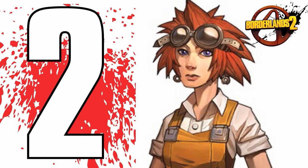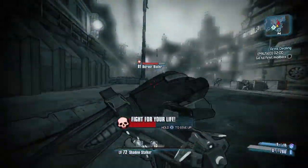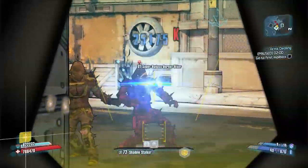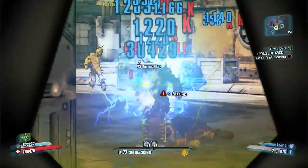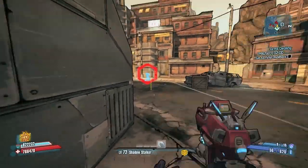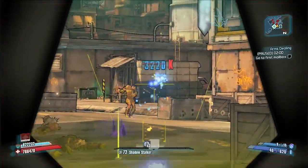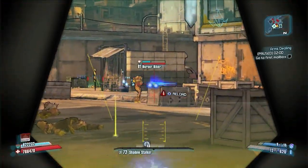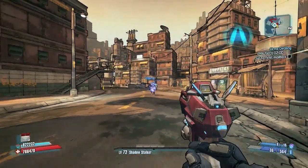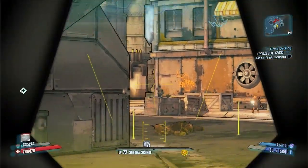Coming in at number two is the Lady Fist. This gun used to only do 400% critical hit damage, and if you play offline it still only does 400%, but if you're playing online the hot patch — which might even be permanent by now — actually gives you 800% critical hit damage. Get some headshots with this and things die quick. It's also really good for getting out of Fight For Your Life, as you saw a moment ago.